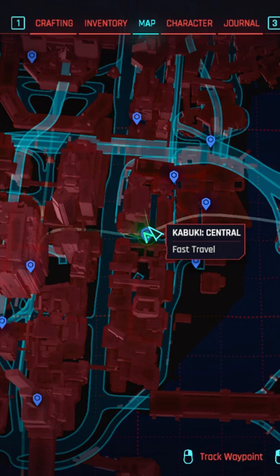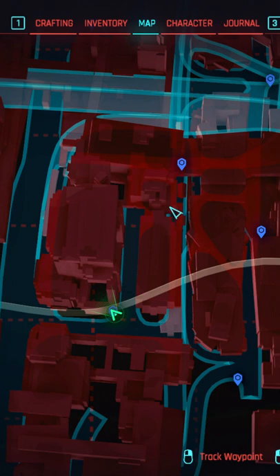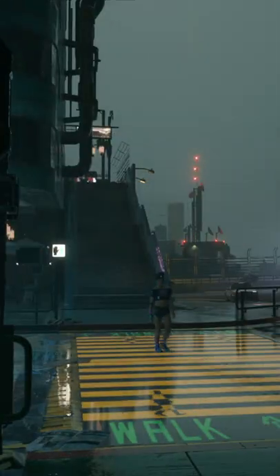Kabuki Central is where you are going to be heading to get a hold of the legendary Rockerboy vest. There is another travel point right beside the place the vest is located, but it only unlocks once you pass by it. That's why we are starting here. Don't worry, it's not as far of a trip as the tank top was.